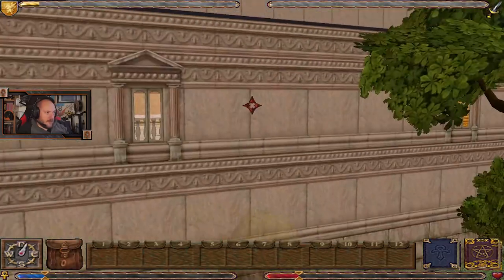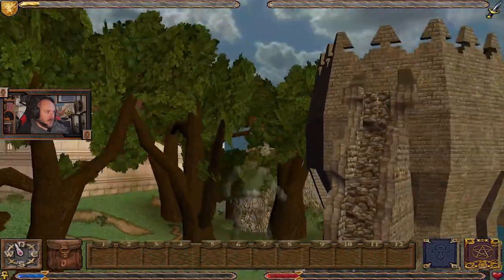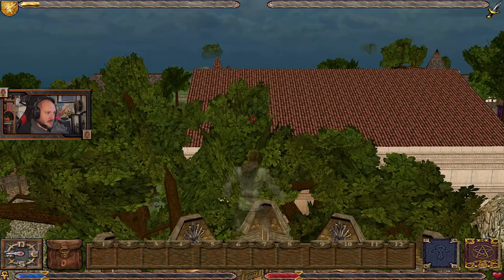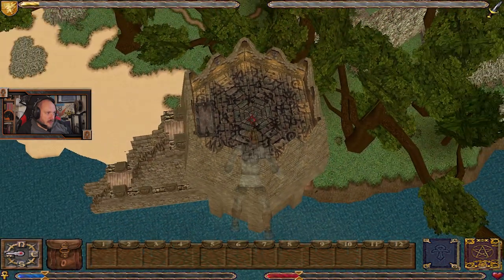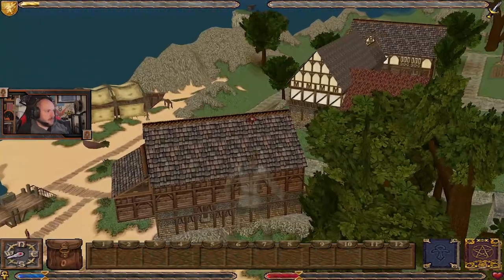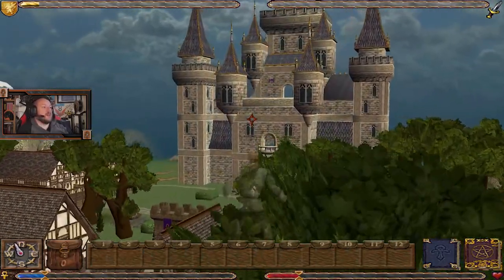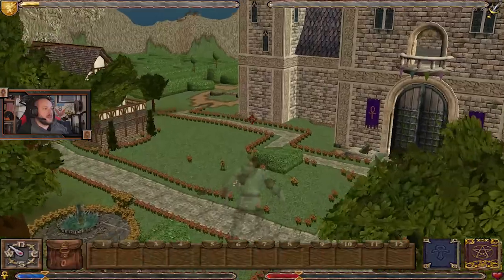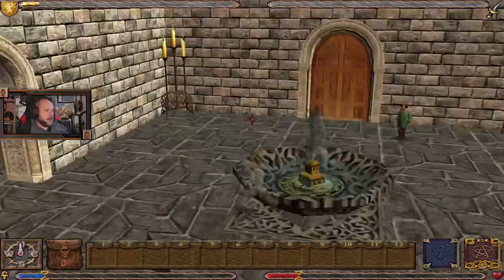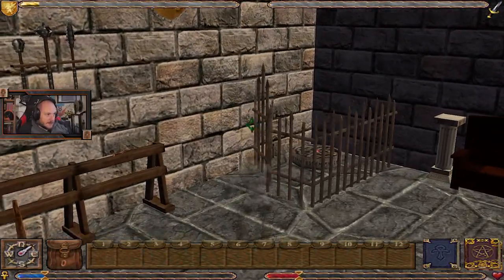I have never noticed that before — that is a wall section built out of the top of Stonegate. I have never noticed that's there before. I'm finding stuff that I didn't even know about. But specifically, I came for one thing and we didn't do it with Lord British's castle. And that is — somewhere in here is a way downstairs. Here.